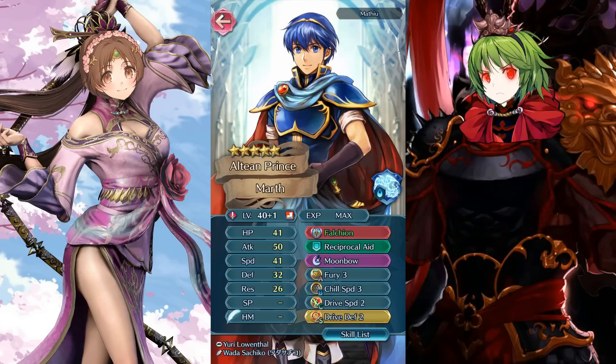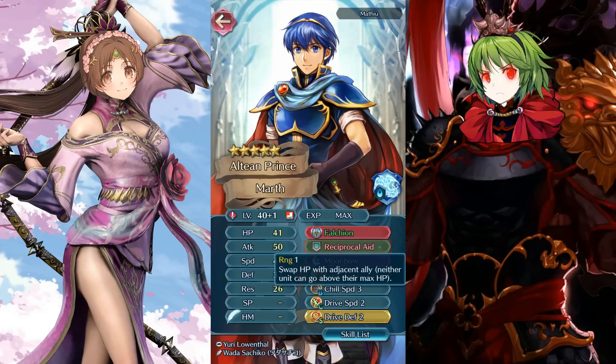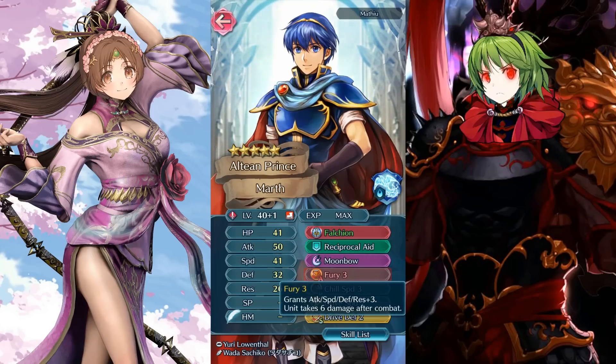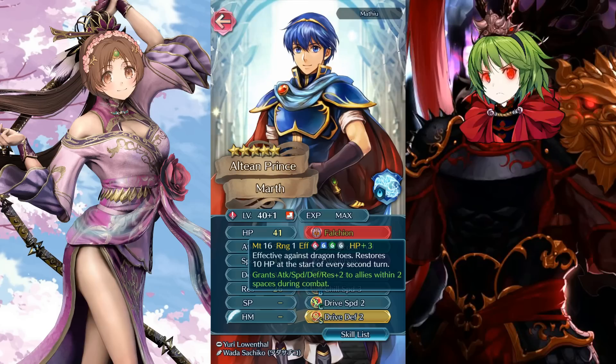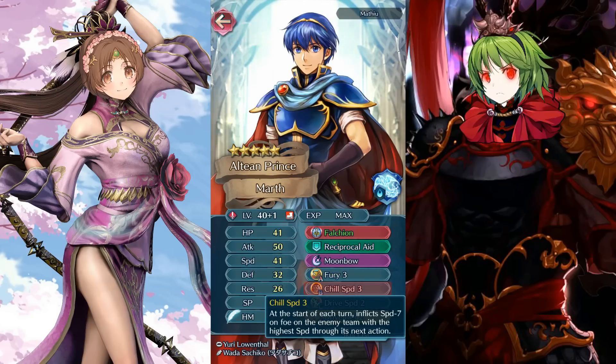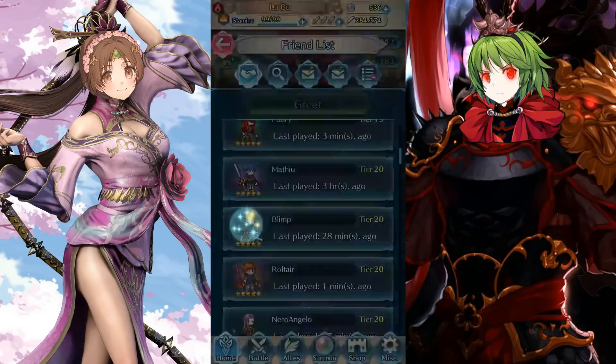Now we have Marth and this is a monster support build: Falchion with plus two to all stats, reciprocal aid for healing, fury for self-defense, and chill speed. Chill speed is actually quite deadly — look at how he supports his team. If I pulled a Celica myself I would definitely slap chill speed on his B slot since he doesn't really need it for anything else; he's just going to sit back and give stats anyway. I like it — bust out and kill dragons.